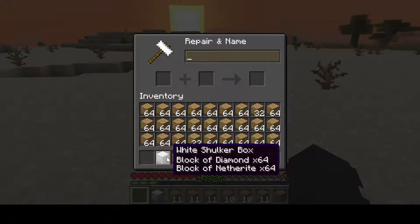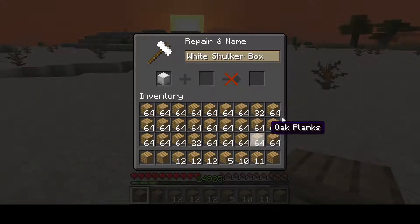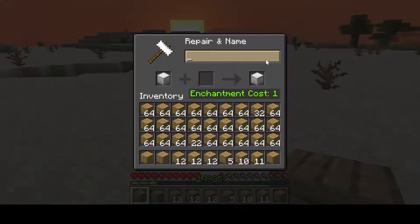Place your shulker box in the anvil and make your inventory full — there should not be even one space left. After that, keep on renaming it until the anvil breaks.